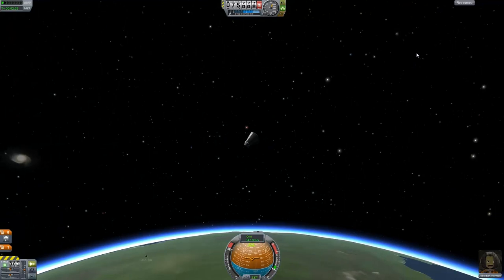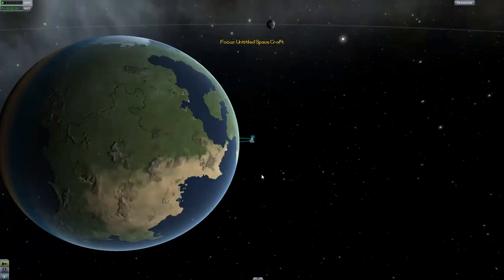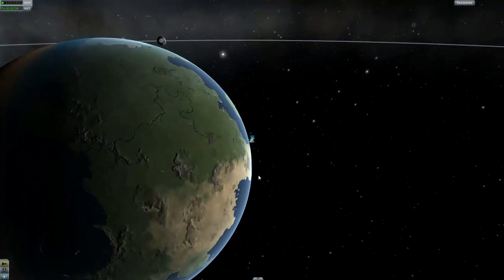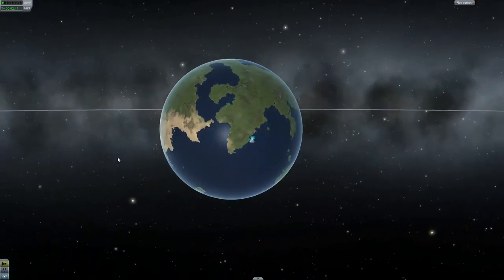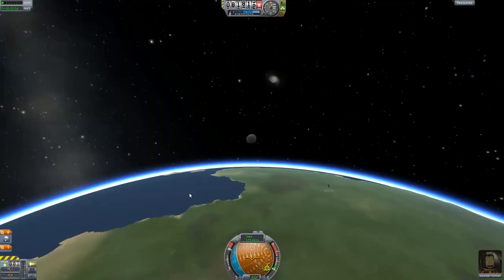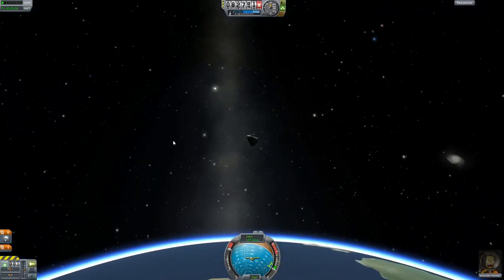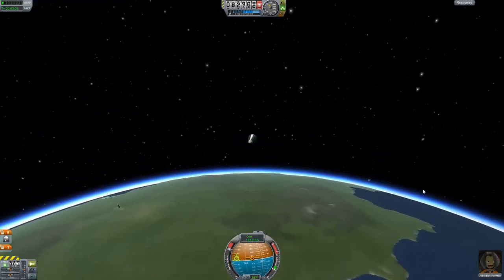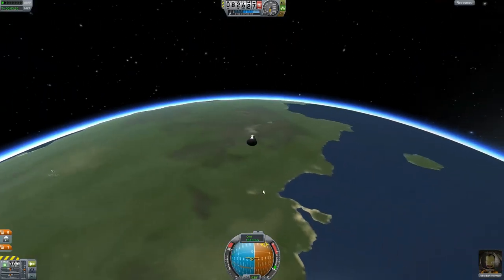I've not made it out of the gravitational field yet. Look at the orbital map — we're going to go up and back. There's the Mun out there. The thing about Kerbal Space Program is the building of the rockets is just a pain in the butt. We'll be back when Jebediah is on his way back down, because this is like 20 minutes of just going up in space. But it looks nice — the curvature of Kerberth.